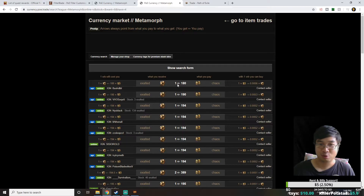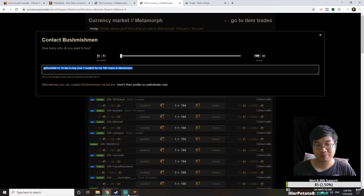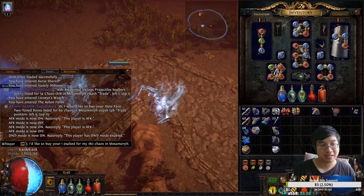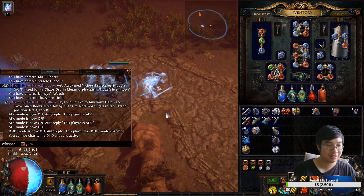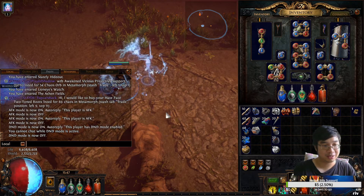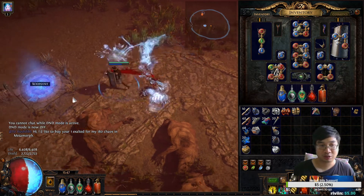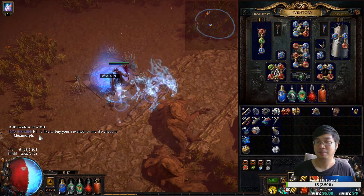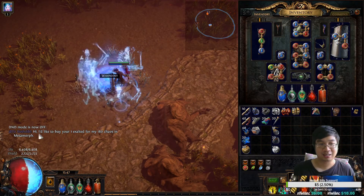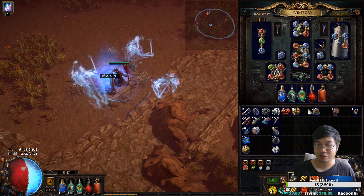There's a really cheap one — 1 Exalted Orb for 180 Chaos. I'll click Contact Seller, which gives me a message to copy. I copy it, go into the game, press Enter, and send this message to the seller. This basically says: 'Hi, I would like to buy your Exalted Orb for 180 Chaos.' If the seller responds by inviting me into the party, I can teleport to his hideout with my Chaos Orbs ready to trade.